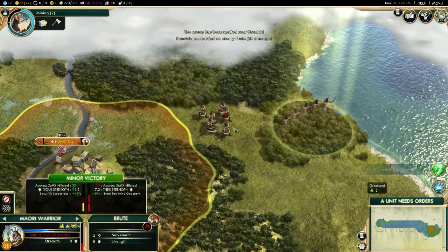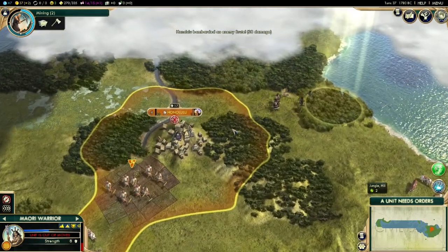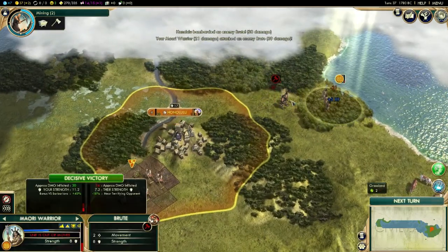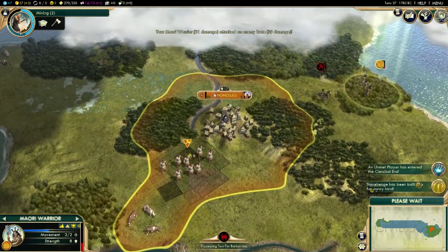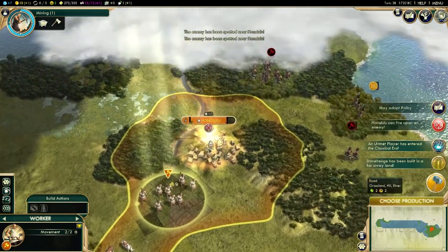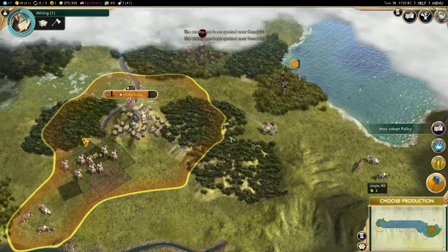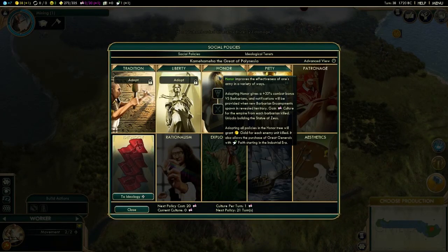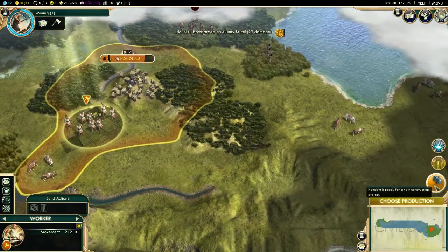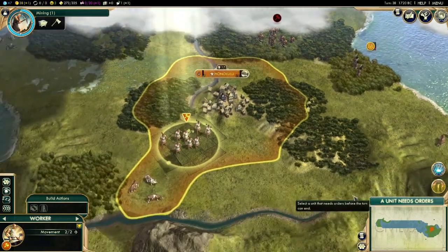I'm going to need some more troops because I know I'm dealing with these barbarians by myself — that's going to make things challenging. We would win that fight, I hope they attack me. Stonehenge has already been built. I'm going to go for the Honor policy, because its bonus gives you a 33% combat bonus versus barbarians, which is definitely much better in the early game.